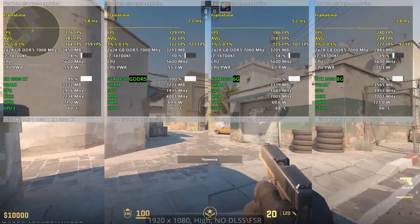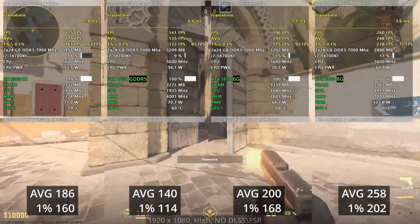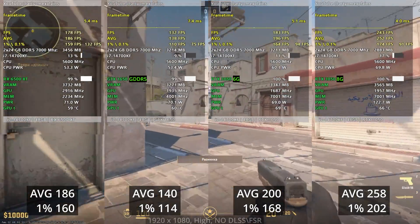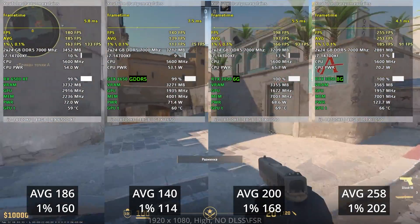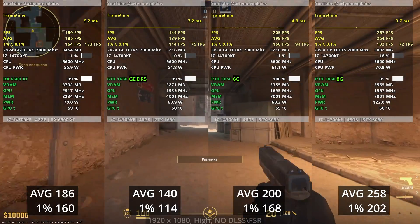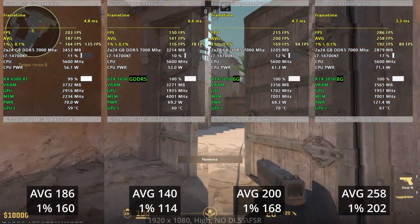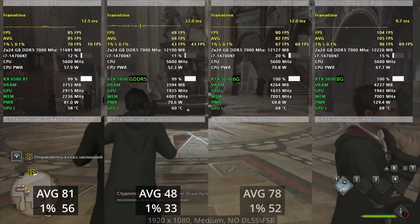In Baldur's Gate 3, I'm giving the win to the 3050. In Counter Strike 2 — which received a big patch between the original video and these tests — the new 3050 is 10% better than the 6500 XT. Both cards provide an excellent gameplay experience in CS2, but a win is a win for the 3050 6GB. The 1650 shows decent performance, only about 30% slower than the 6500 XT.